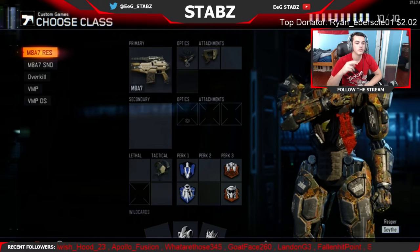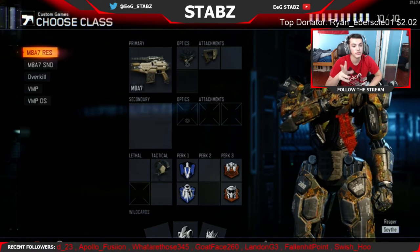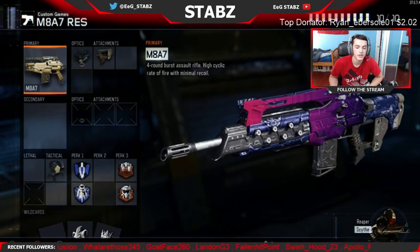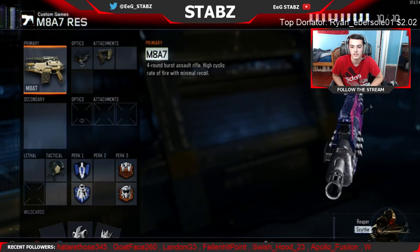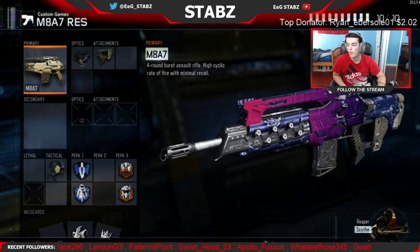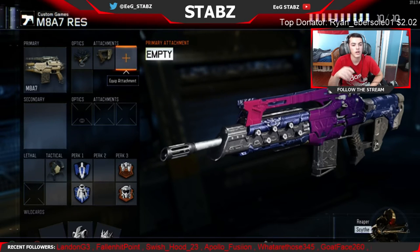We're going to start with the gun classes. I'm going to show you two M87 classes, an overkill class, and two VMP classes, because that's usually what I use. Let's start with the M87 class. I have the M87 with my sick-looking camo — that's the one I got for pre-ordering Black Ops 3.